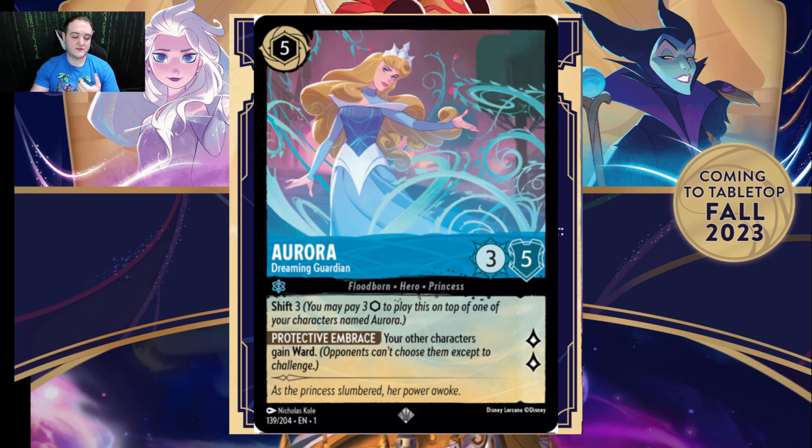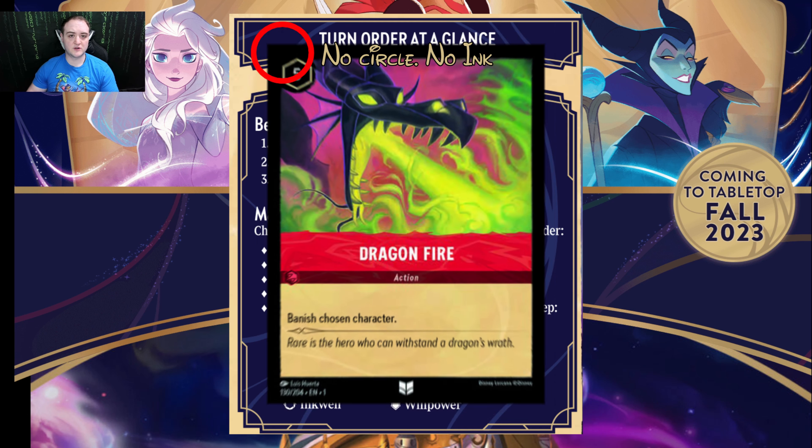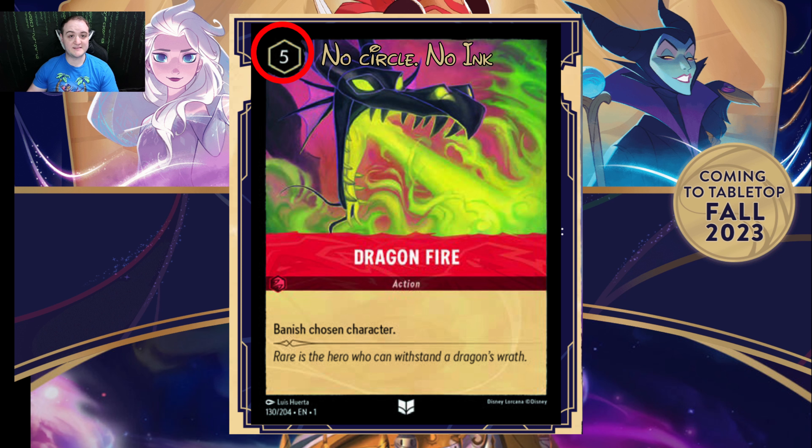On your turn — except for the first turn — you will do a certain set of things. Your beginning phase: you will get ready, meaning you ready all your cards. If they're tapped sideways, you will ready them and place them back to the ready position, which is straight vertical. You will set, looking for any effects that happen at the start of your turn, and then you'll draw a card. Except for the first turn — you don't draw because you get the benefit of playing first.